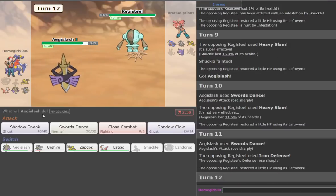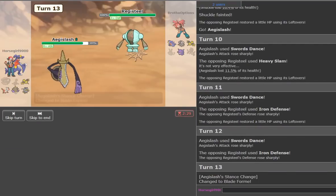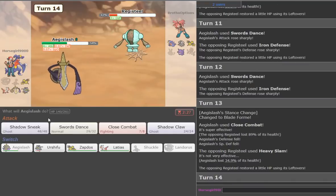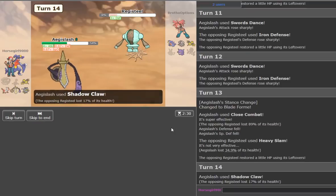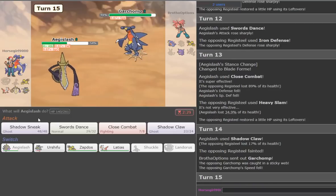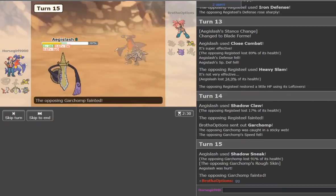He goes Registeel — that's fine. We go for Infestation. He goes Heavy Slam. Oh, he's trapped now, so we can go for the Stockpile. He uses Iron Defense instead. We go for plus-six and security. We do 89 — that's more than I thought! Shadow Claw here, then we go for plus-six Sneak to kill Garchomp. It's definitely going to kill Garchomp, but I'm more worried about the Zapdos.